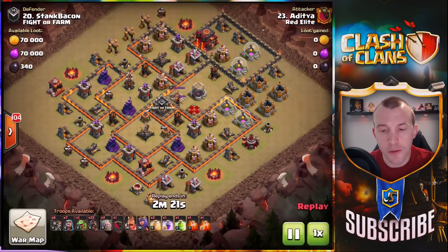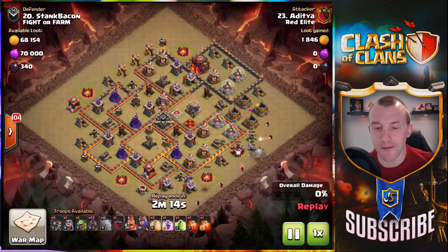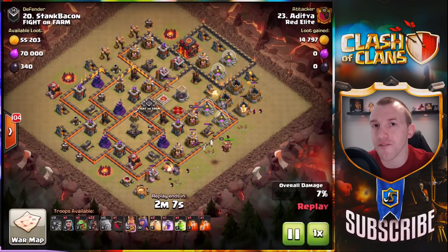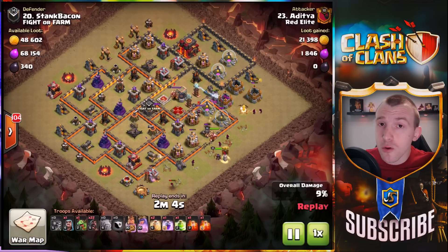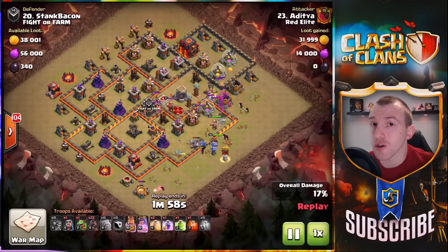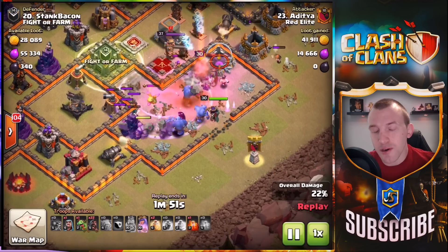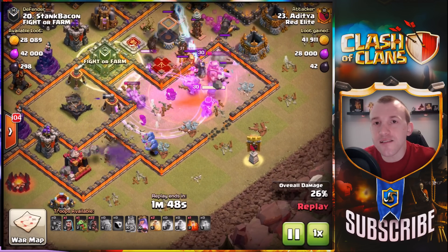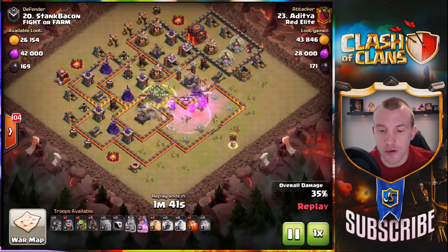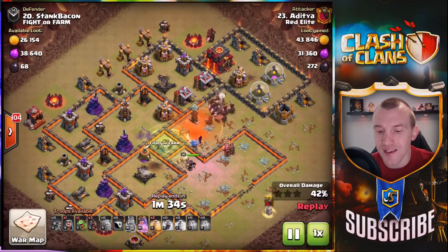The next attack is Hog Riders. Now yes, it's a Town Hall 10, but it's basically a Town Hall 9.5 slash engineer — he has his heroes ranked up but doesn't have the Inferno Towers, so one of our Town Hall 9s takes him down. Coming in with a kill squad consisting of the bowlers and the heroes — at Town Hall 9, bowlers in the CC is by a long shot the best CC combination. It allows you to get right into the base and take a huge amount out, then in come the Hog Riders to circle around.